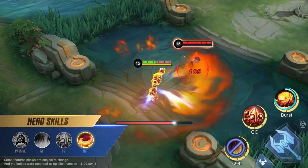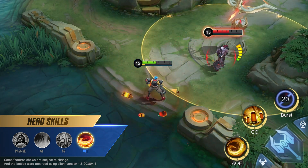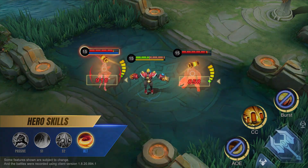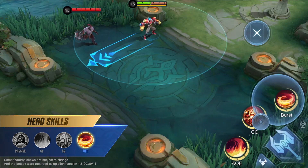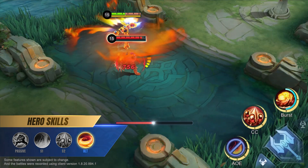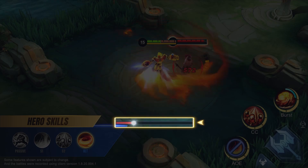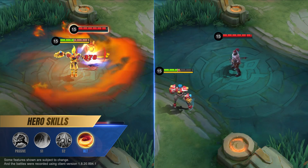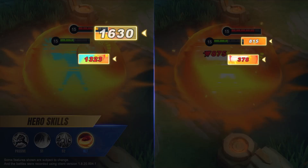Ultimate: Last Insanity! XBORG charges in the target direction while spinning and spraying fire, dealing physical damage to nearby enemies and slowing them. He will stop after colliding with an enemy hero and slow them. XBORG will detonate his armor at the end of the ultimate's duration, dealing true damage to nearby enemies. If the armor is destroyed before the duration ends, it will explode immediately but deal reduced damage.